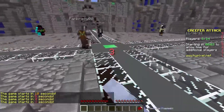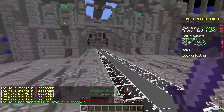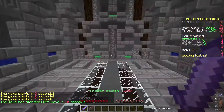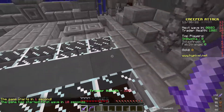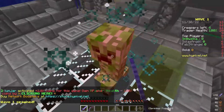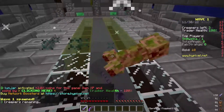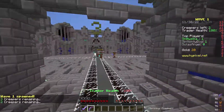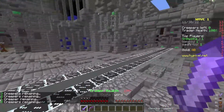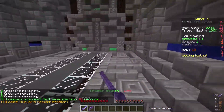Alright, here we go. This is going to be kind of annoying because we have half the players here. You just go down over here — hopefully we have people who know what to do, but I doubt that's going to be the case. You just do this, get one of these moves, and start spamming your sword at the creeper until it dies, and then you get gold.